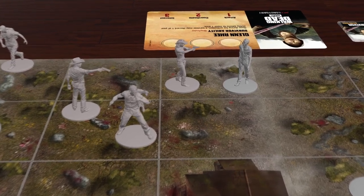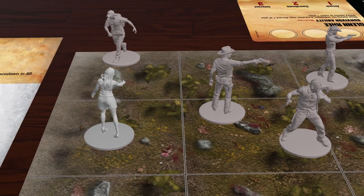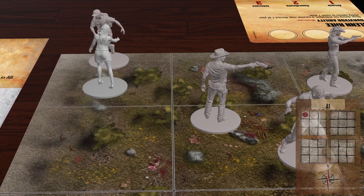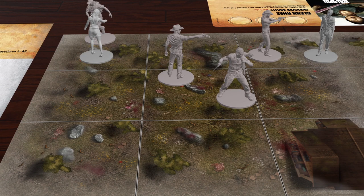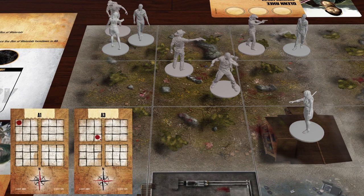The first thing that happens during the walker phase is that each walker in an area with a human figure performs an overrun. During an overrun, a survivor must exert one for each walker in his area, and each walker that performed an overrun is then knocked down. This walker moves one area towards the nearest survivor. Since there are two equidistant paths, players refer to the top card in the map discard pile to determine direction. After activating all walkers, each knockdown walker stands back up. The final step is the threat step, where new walkers are placed based on the threat track — two map cards are drawn and one walker is placed in each area drawn.